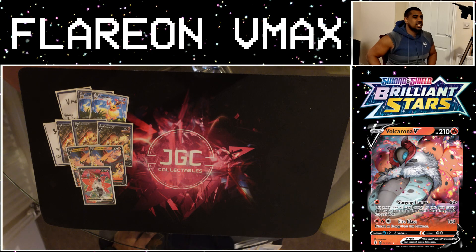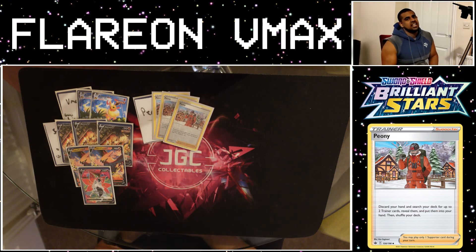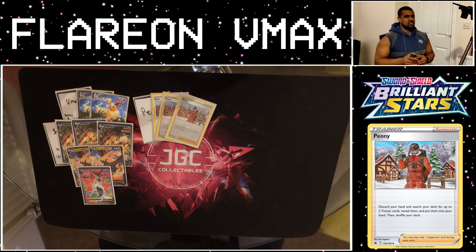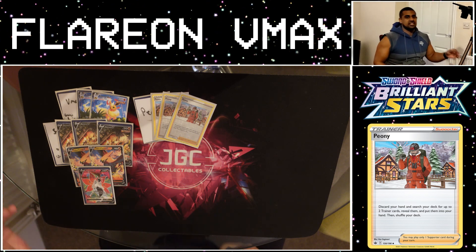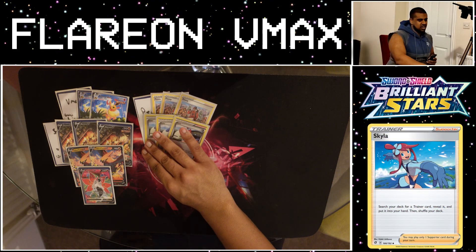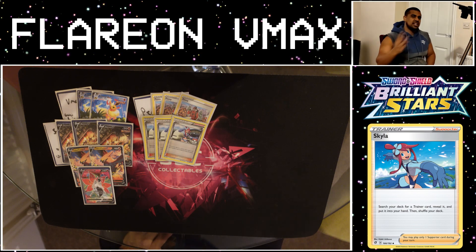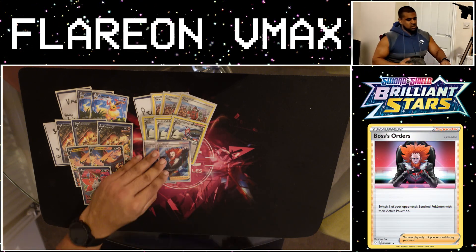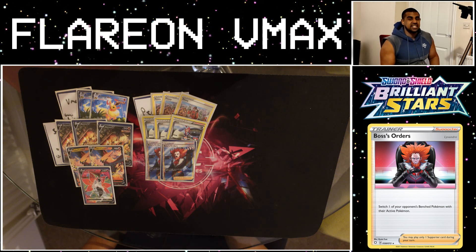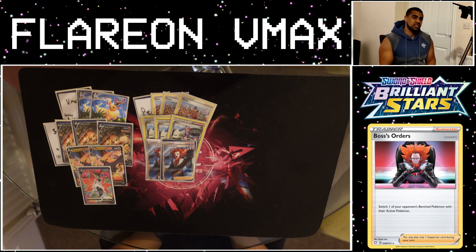Our supporters in this deck are awfully strange because we just need to search stuff and get set up. We have four Peony, allowing us to discard our hand and then get two trainers from the deck — this is what's going to keep us ticking over. They can find Evolution Incenses, our stadiums, maybe some tool cards, or Crick Balls as well. Peony is awesome. Backing up Peony, we have three Skylar. Similar vein — this only lets you search for one trainer, but you keep your hand, so in some scenarios Skylar is going to be better than Peony. And the last supporters we've got are two Boss's Orders. There won't be many turns you get to use Boss, that's why it's only at a two count. But if your opponent starts sending up stuff like one-prize Moltres, we want to be taking two or hopefully three prizes and win the game in two attacks.